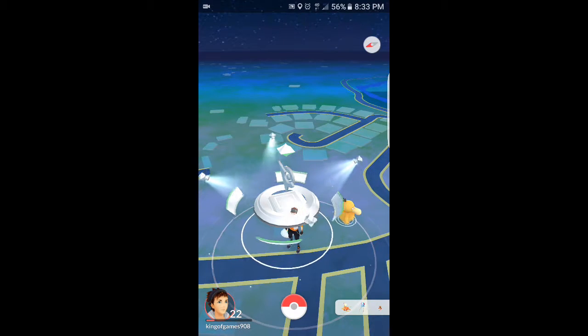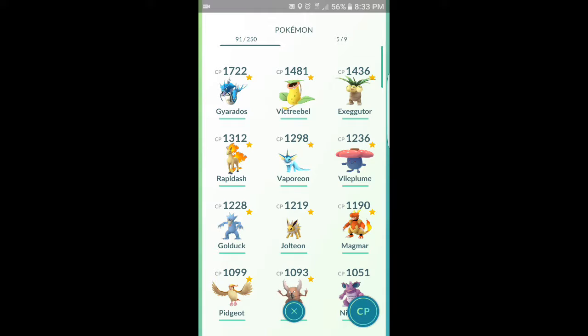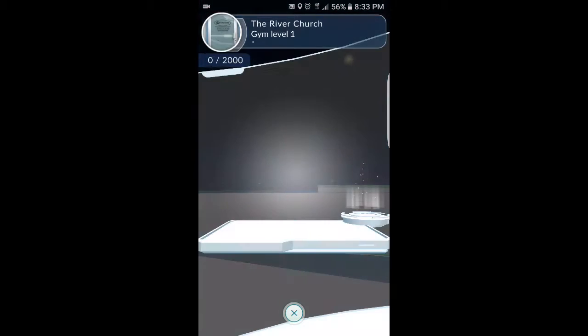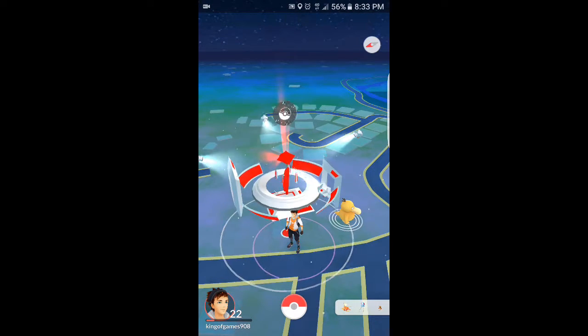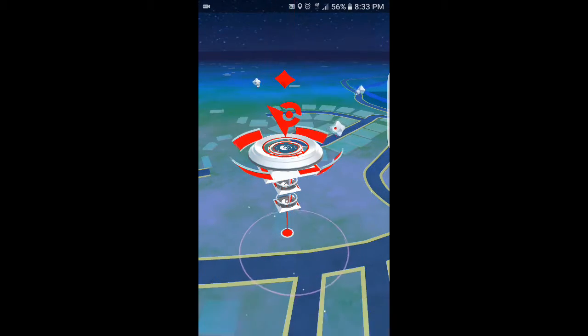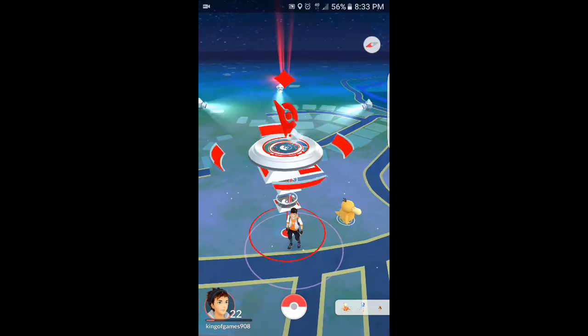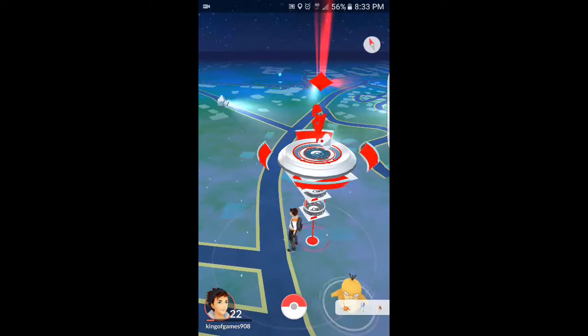Now it is white. We'll click on here and we get to place a Pokemon. I'll go ahead and place my Gyarados there and you can see that it turns to Red for Team Valor. Now the only Pokemon there is my Gyarados. You can train and increase your gym so that other people can add their Pokemon there, or they can do that if they're on the same team.